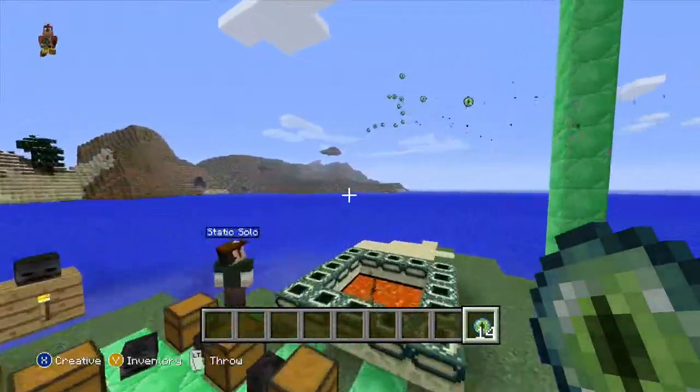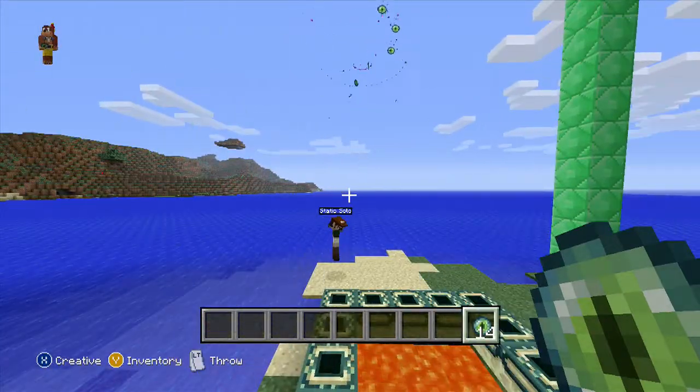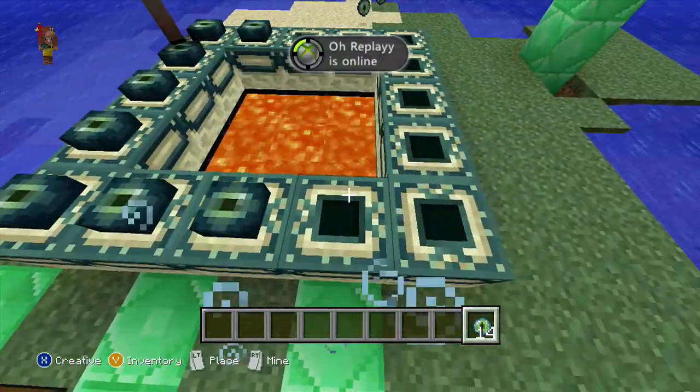With the eye of enders, you need these for this — if you put them in, you go to the End and it'll make a portal, basically. We'll see if it'll work right here.